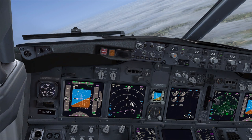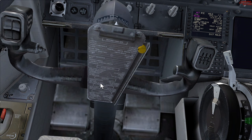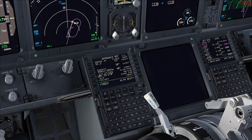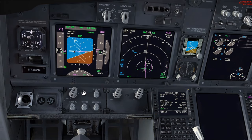Just before we descend we'll complete the rest of the checklist. For the descent checklist: pressurisation, landing elevation 300 is set, anti-ice - we're currently not in icing conditions so it's off, approach briefing and fuel discussed, IAS and altitude bugs. We're going to fly flap 40 today because it gives a lower attitude, making it easier for the captain to spot the runway. The descent checklist is complete.